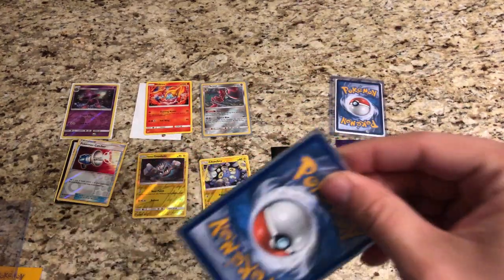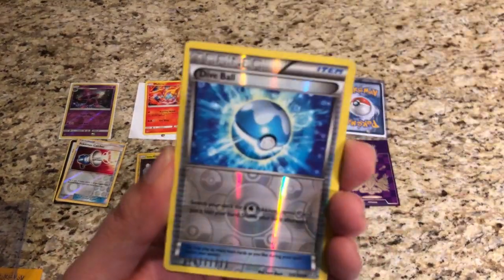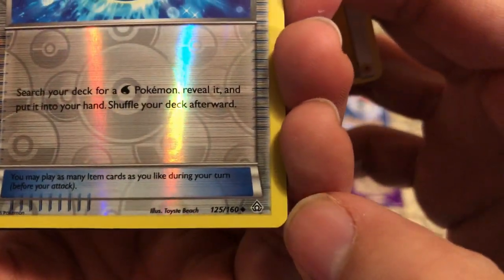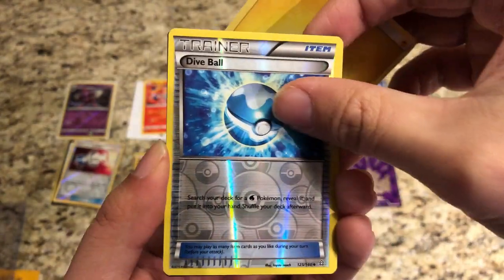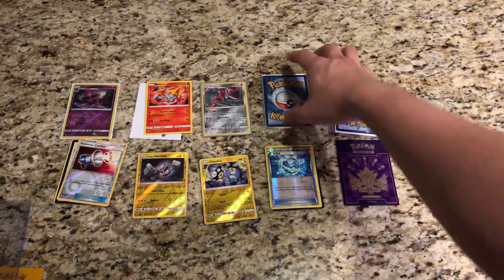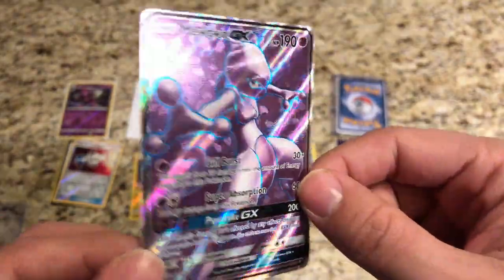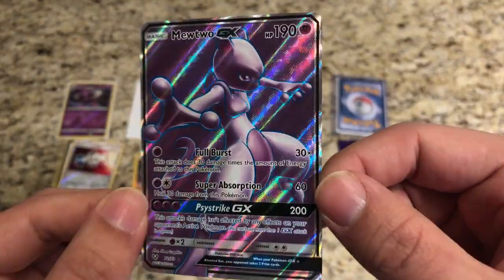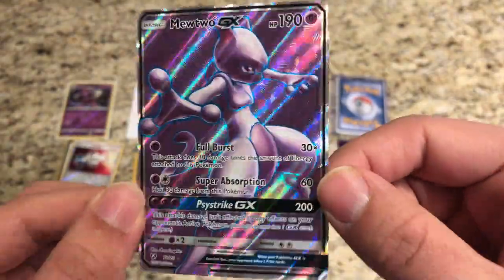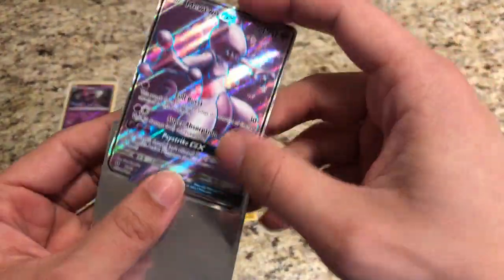Pack four: we got a Lightning Energy. The reverse is a Dive Ball — I actually don't know what set that's from, I think it's a little bit older. The code card is a Lost Thunder code card, much newer. And what a pull — a full art Mewtwo GX from Shining Legends! I believe we actually need this card for our set completion, so this is very very nice to have. Definitely makes up for the packs.